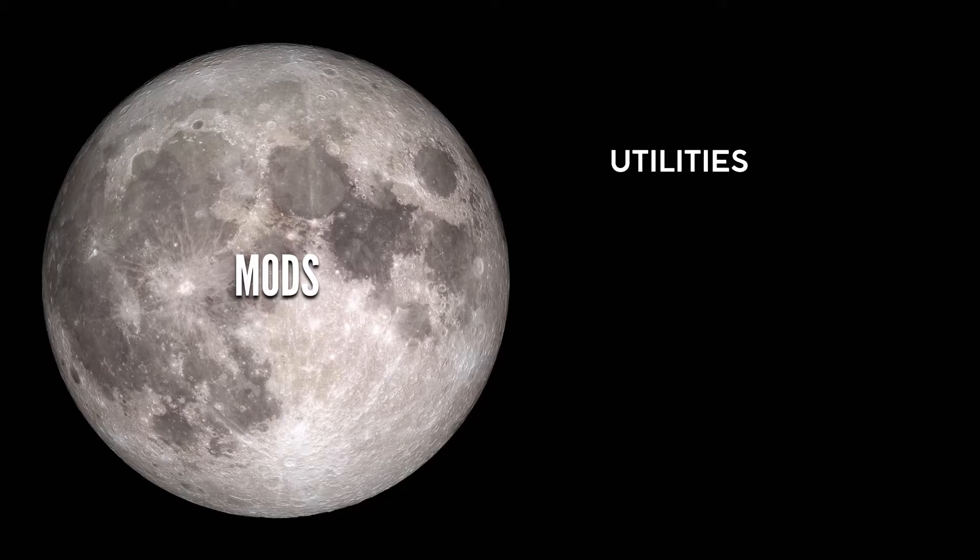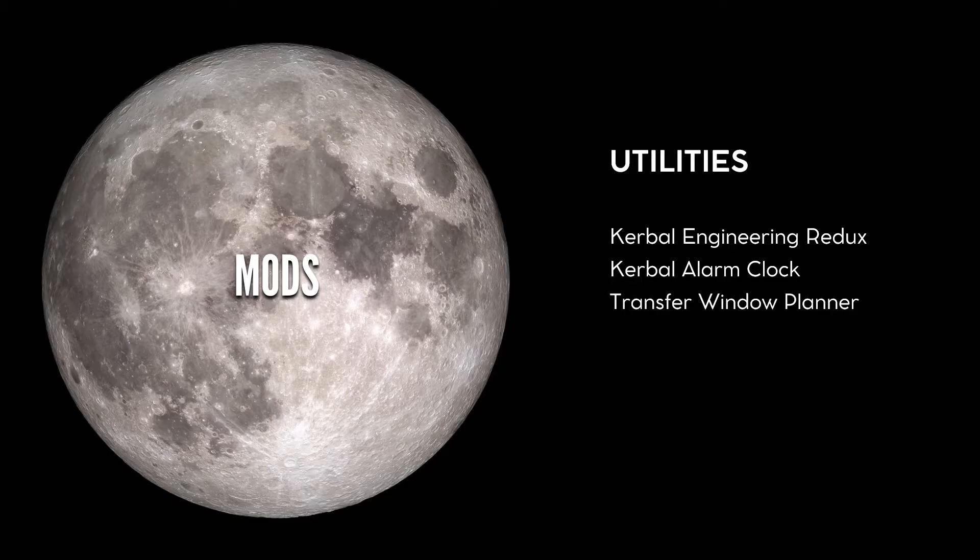We will also need some utilities to make the game more user-friendly than the stock one: Kerbal Engineering Redux, Kerbal Alarm Clock — which is definitely better than what Squad tried to do — and Transfer Window Planner, which will give the departure date of interplanetary transfers and works nicely with the Kerbal Alarm Clock. Better Time Warp will allow the game to run quicker during science experiments and also eases long injection burns while using nuclear or ion engines.